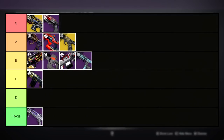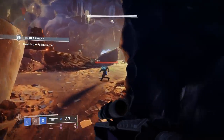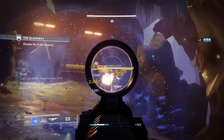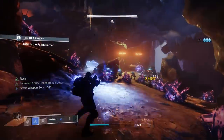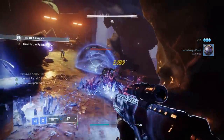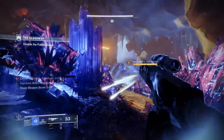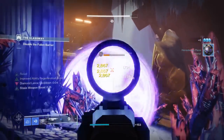Moving on from Fractathyst, we have the Hair Trigger C, going into C tier. This weapon drops from Gambit matches and is unfortunately a victim of its archetype. Hair Trigger actually rolls with some amazing perks in both columns, but high impact frame auto rifles come with a cost — being labeled as mid no matter how good the perks are. While getting footage with it, I found it quite fun, especially when speccing into stasis builds, but putting it higher than C tier would be too generous. If Bungie buffs this archetype in the future, Hair Trigger C could easily be B or maybe A tier.